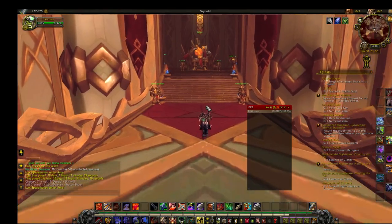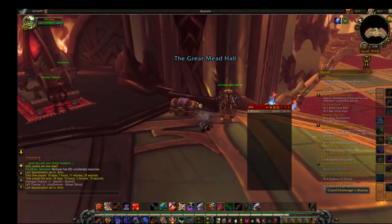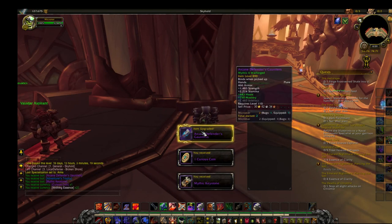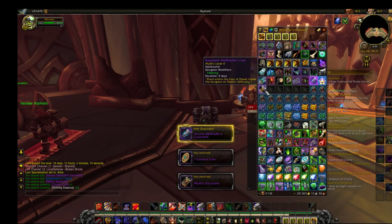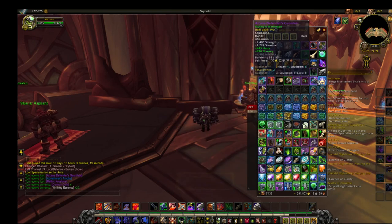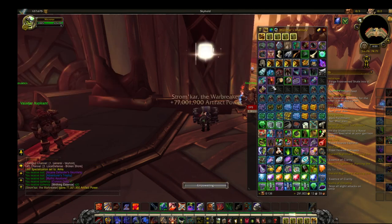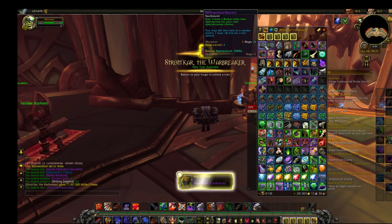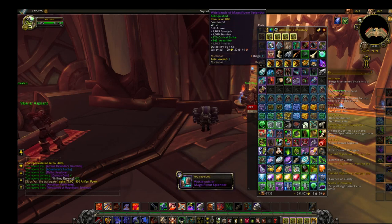We are in the Order Hall and we're about to open my Weekly Chest, which is right here. Oh, at least that's a knock grade. I'm just looking to get those Manoross Bloodlady Manacles, man. Why did I equip those?